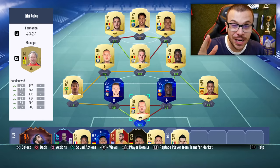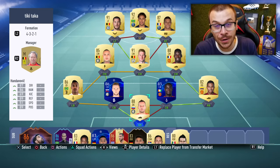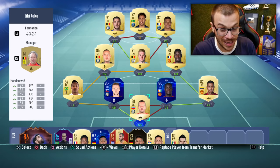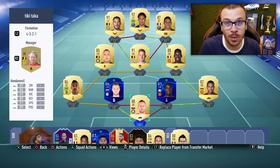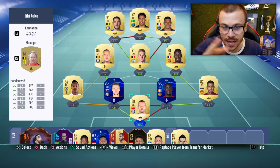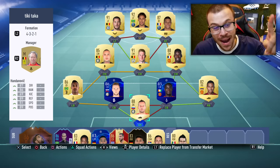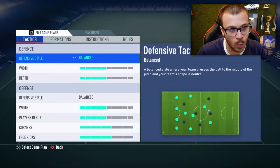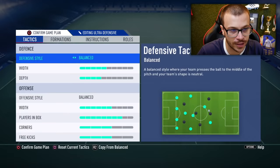That's why I was forced to change my formation. I was advised by a pro player to try out the 5-2-1-2 formation, and I must admit this formation is absolutely incredible to use when connection in Division Rivals is super bad. Let me show you my game plan for today's episode. We go to custom tactics and select the 5-2-1-2 formation — ultra defensive game plan.